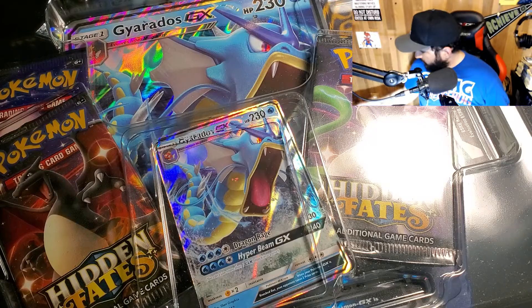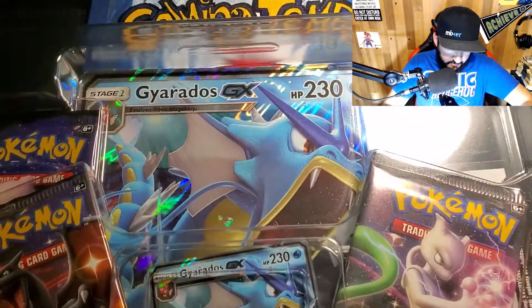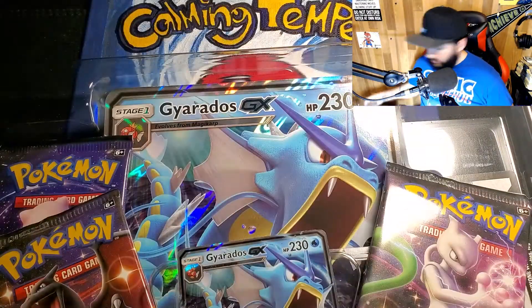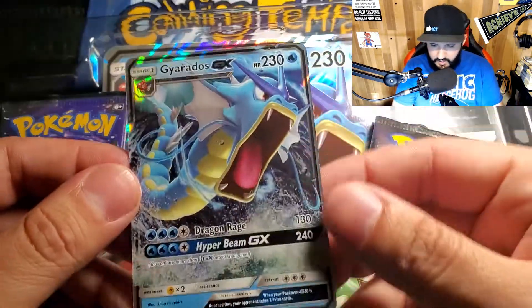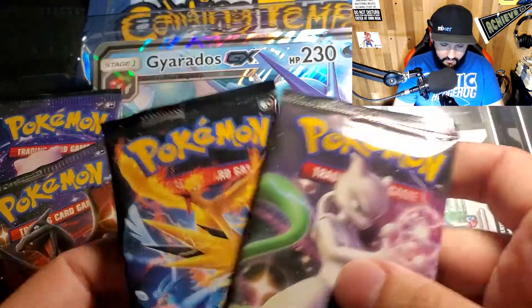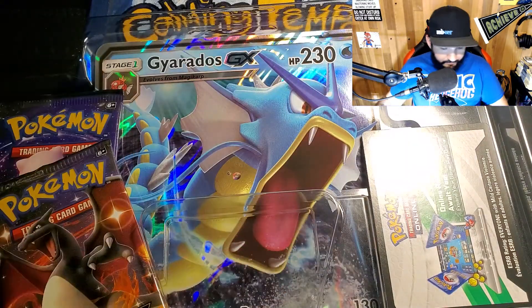Let me put that box aside, lift this thing up here — okay, it's kind of latched on. There we go, got access to it. As we already know, there's a Gyarados card, it's gigantic, and in the back we've got some packs.